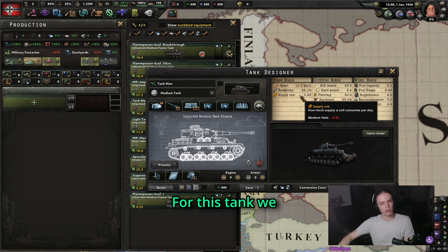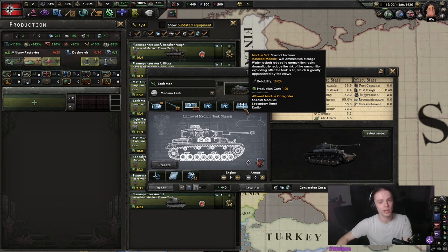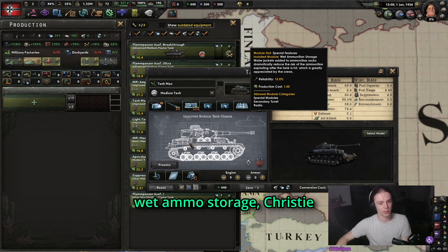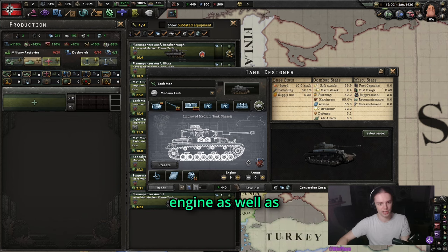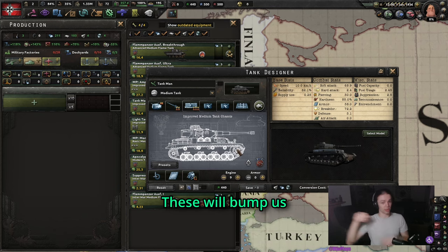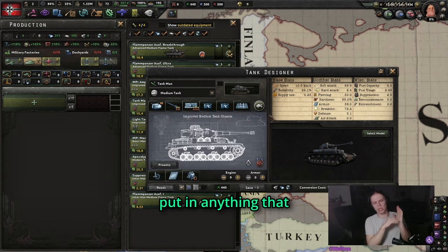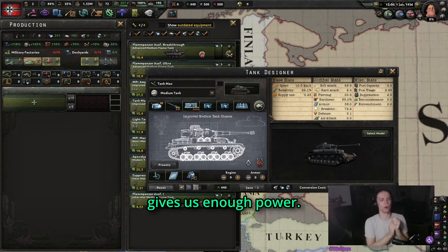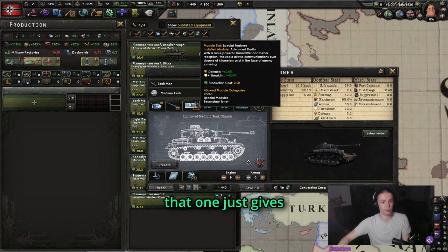As an example, here's the medium tank I designed. For this tank, we want 10 kmh and 80% reliability. In order to reach this, we can use wet ammo storage, Christie suspension, and the gasoline engine, as well as engine upgrades. These will bump us to our speed, and the wet ammo storage will bump us to our reliability, and then we can put in anything that gives us enough power. For battalion tanks, we are also always picking up the radio, because that one just gives us 40% breakthrough.